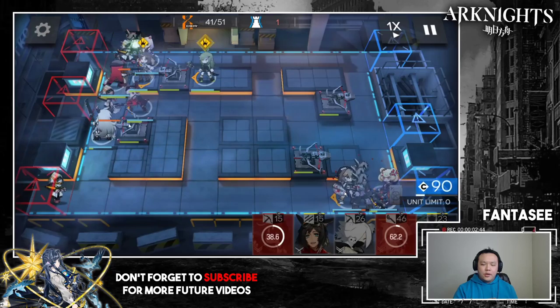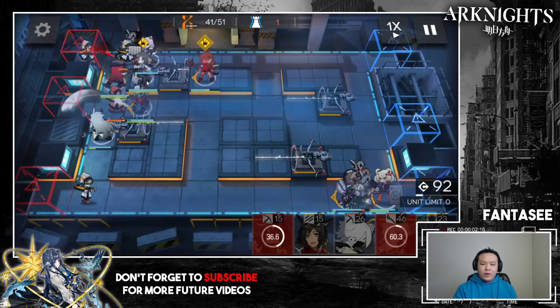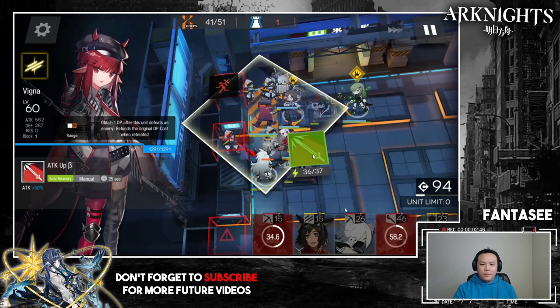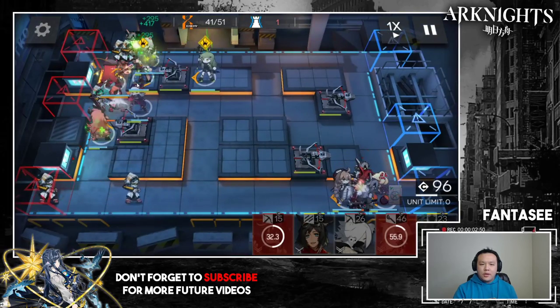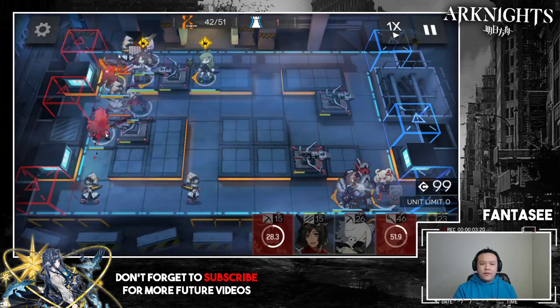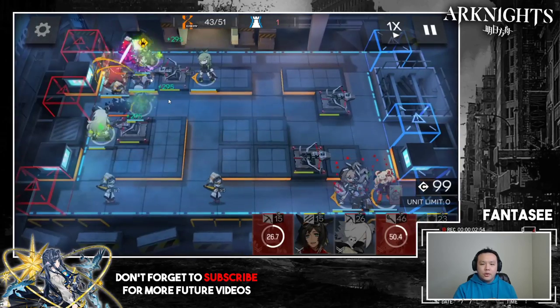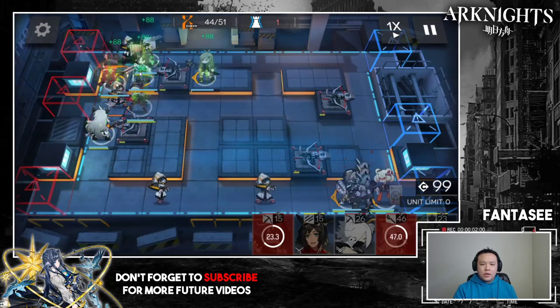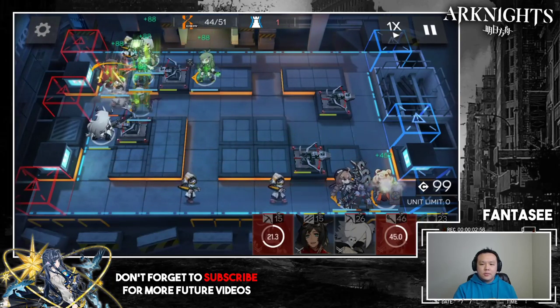These guys actually have very high resistance to magic, so Jitana is doing barely any damage to them. I retreat Jitana and put down Cora to block the incoming wave coming a little bit later. On the top side I pop everyone's active skills because after this top wave there are no more units from the top, so I'm popping everyone's skills trying to take them down as fast as possible.